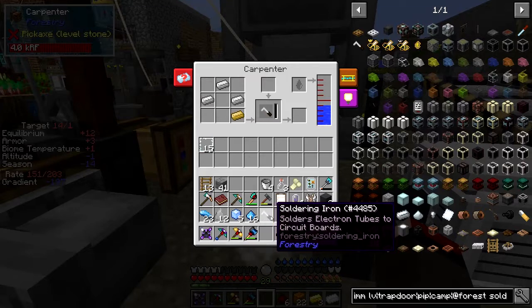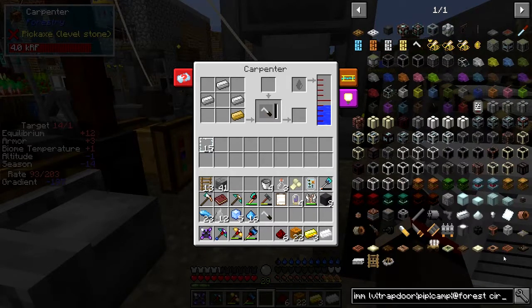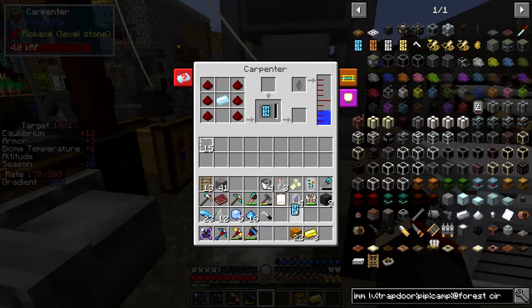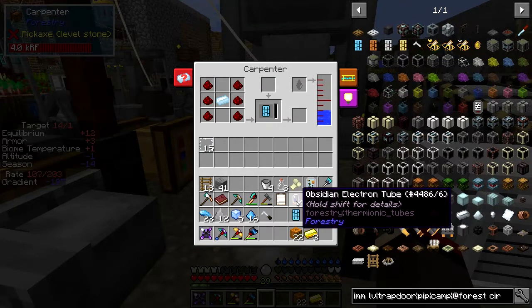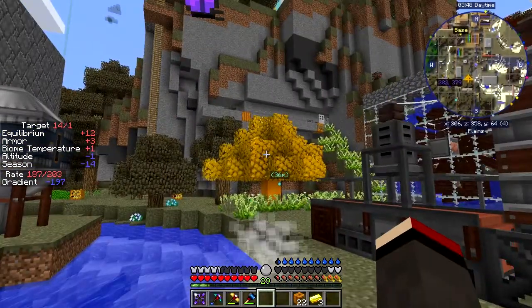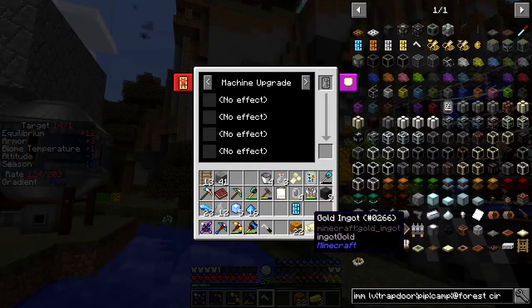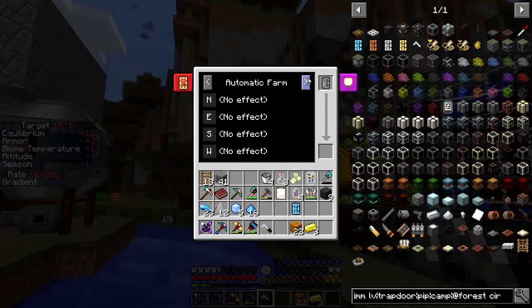The next thing we can make is a circuit. There are two different types of circuit that I would use — I think I just want to use the basic one. So we can shift-click that into there and then put in the ingredients — basically six redstone. And the other one would be integrated. So I want the integrated one because it allows four different types of items to be fitted onto it — four different tubes. I've got four obsidian tubes but they ain't too expensive so I'm not too bothered if I waste one.